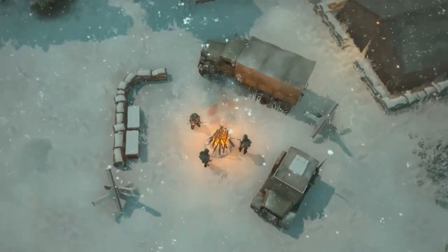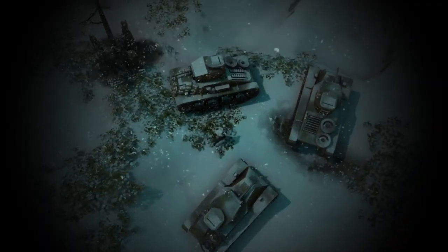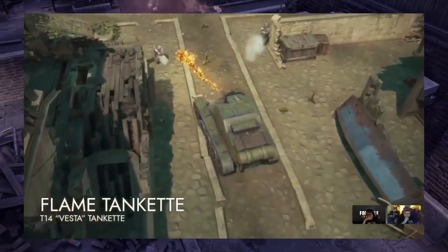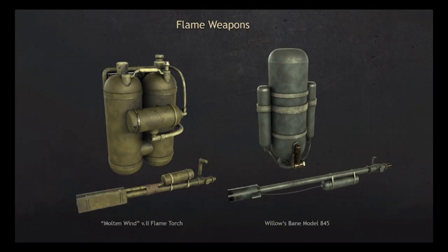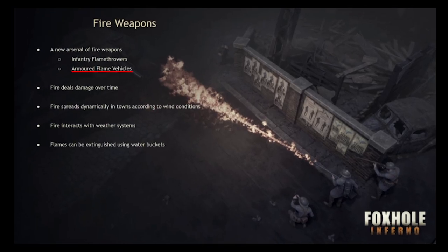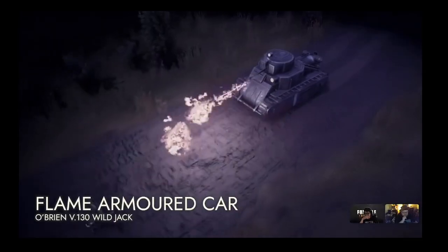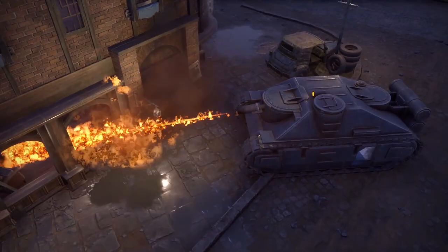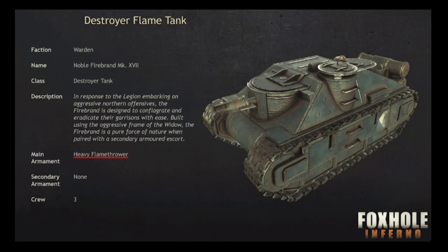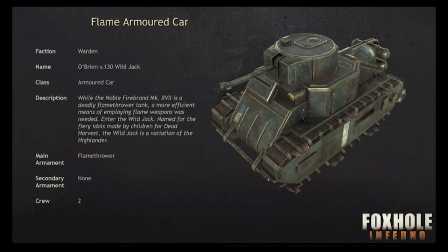Previously fire would be used to warm yourself during cold winter nights, but now you can start barbecuing the native wildlife of SIVA — very delicious, is what a warden would say. Both sides are receiving flamethrowers and faction-specific flame vehicles. The Wardens have the flame armored car and the destroyer flame tank. The tank's heavy flamethrower will be more effective against structures, while the armored car's flamethrower is meant for clearing infantry.